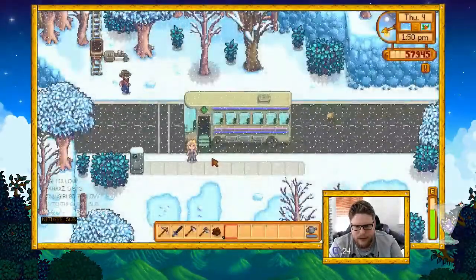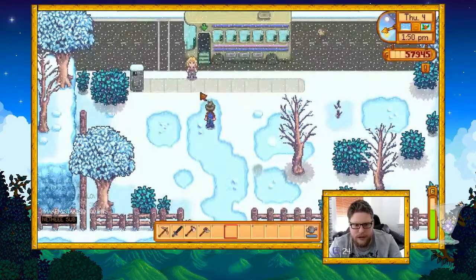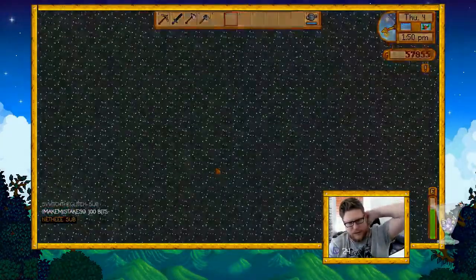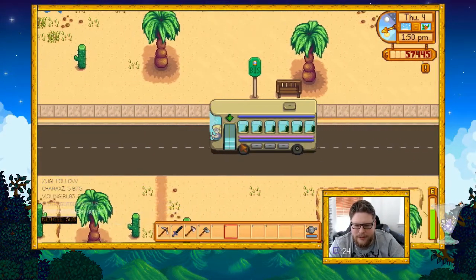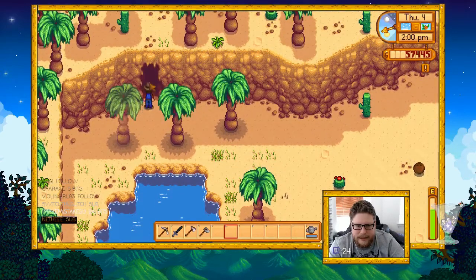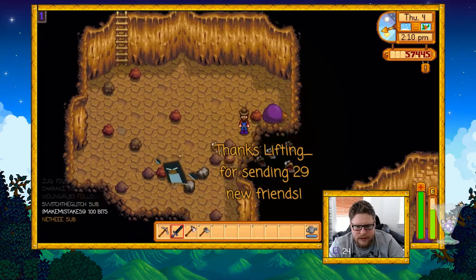I was thinking we might go into the mines and see if we can find anything new. Let's do that — buy a bus ticket. If we can get to level 25 I would love to see that, and then we go to the desert. Also now we have the even bigger inventory. Let's go — it is kind of late so we should have been doing this a little bit faster. Thanks for the auto-host, buddy.